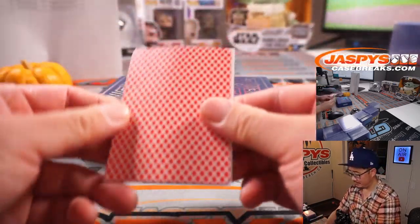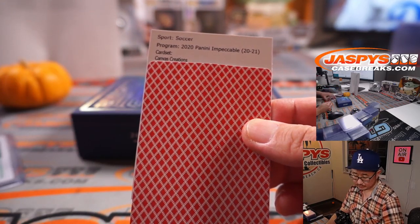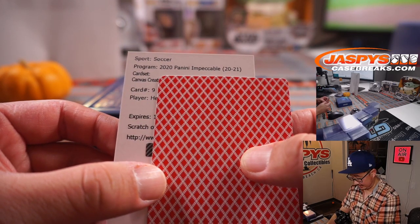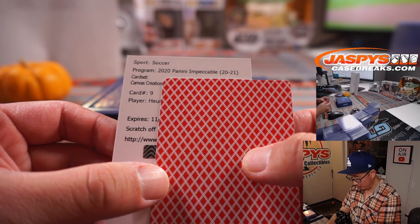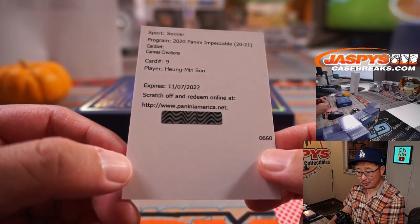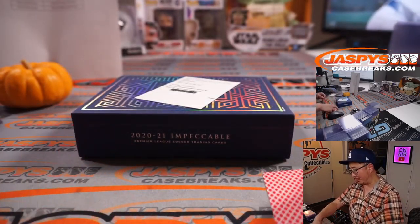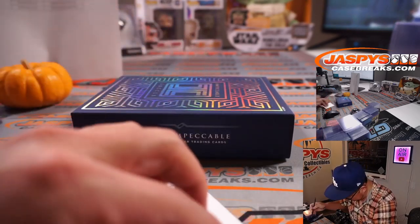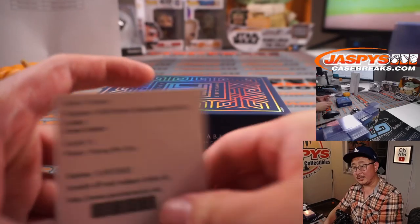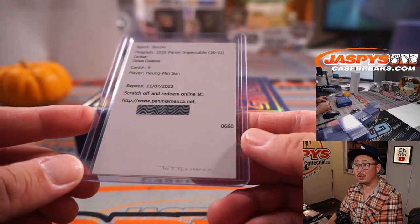And the redemption is going to be Canvas Creations, so it's going to look like this. H... E... Hector? Hugh? Hung? Oh wow, nice — Heung-Min Son. For Tottenham. That's going to go to Abdul, who got Tottenham straight up, getting the South Korean playmaker. He's pretty good. Nice one for the Spurs — that should be a very cool looking card right there.